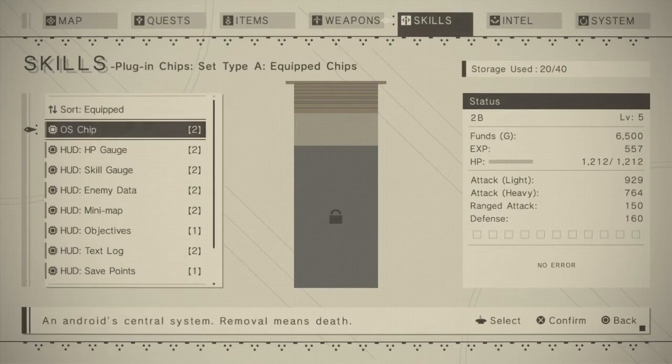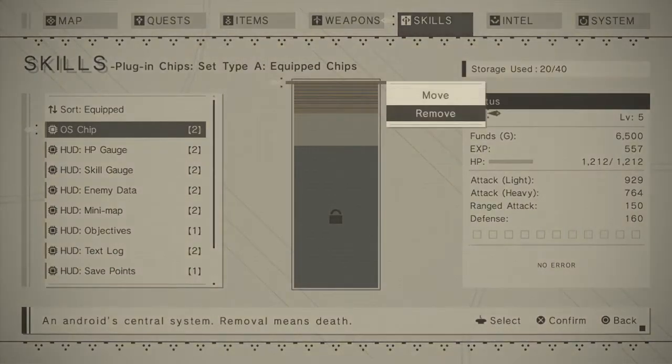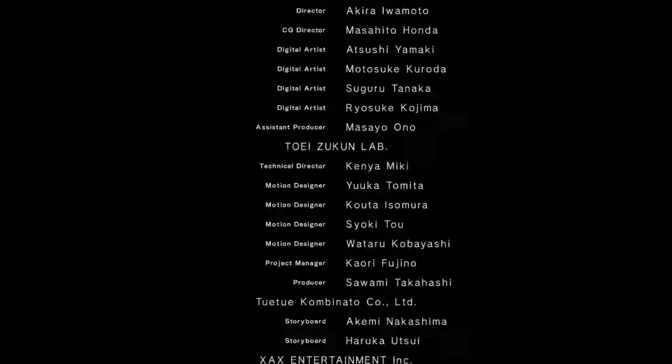You can also get rid of the life chip, which — you guessed it — kills you automatically, and that is a game over. It just goes to show how cool it is that the designers thought about this when creating the game.